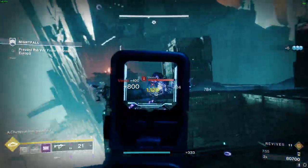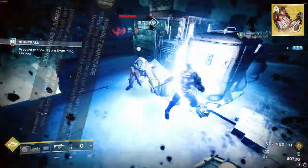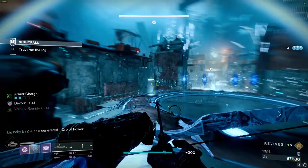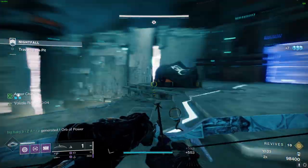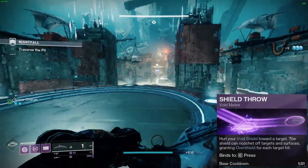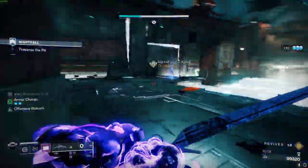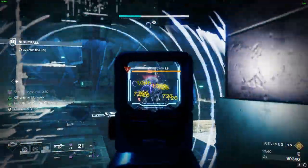The star of the show is our exotic, Sitten's Ramparts. It comes with an exotic perk where you and your allies can shoot through your Towering Barricade. All of our fragments, aspects, and armor mods are tailored to benefit the Towering Barricade. You will always start the fight by throwing your grenade, casting your class ability barricade, and using melee if there are any red bar enemies around you. In parallel, continue using your weapons to mow down enemies. Always make sure that all of your abilities are on cooldown, as this will help you maximize the synergies in your build.